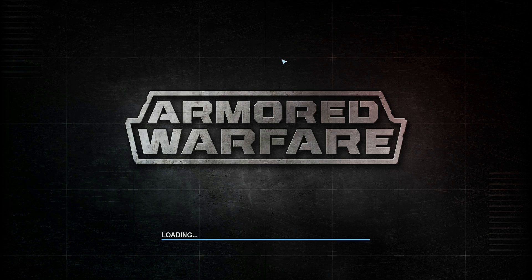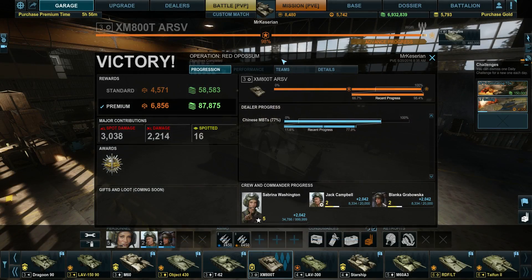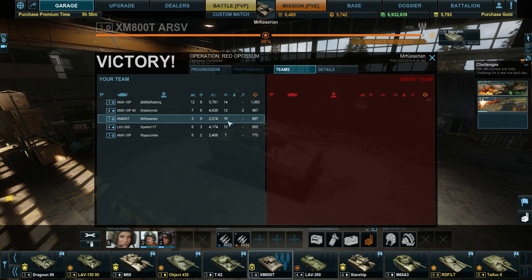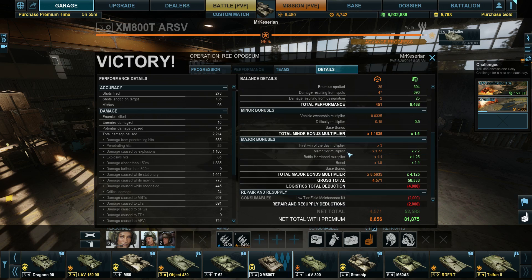You get bonus damage for marking a target, and you get bonus XP for allies who do damage to a marked target. I'm actually middle of the tier. Damage resulting from designation gave me a bit extra. I actually didn't do badly for spotting — I spotted more than anyone else. Three primaries, mission complete, mass participation, and we got a decent bonus from our secondary objective as well. And I don't know why I'm getting a times-three multiplier today, but apparently I am, and I have my boost going on.